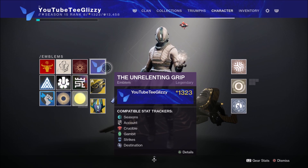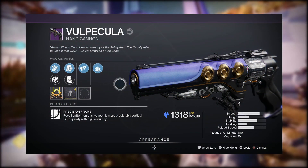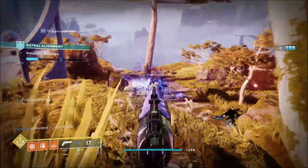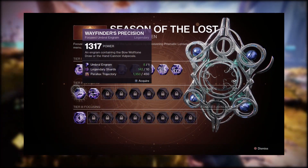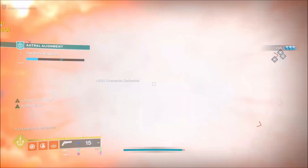To get this exclusive emblem you will need to obtain the Vulpecula hand cannon. This is a brand new hand cannon to the Season of the Lost — a 180 rounds-per-minute Stasis hand cannon. To get it, complete the Astral Alignment mission, or get it from the Wayfinder's Precision Umbral Engram by getting a handful of hand cannon or bow kills to unlock that engram.